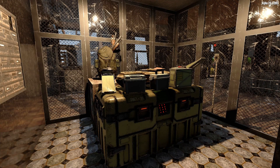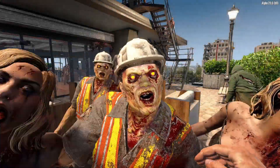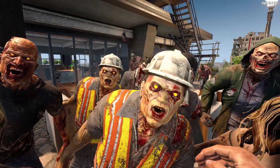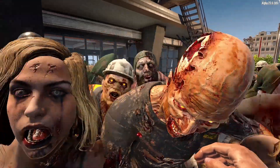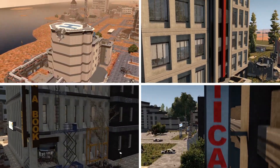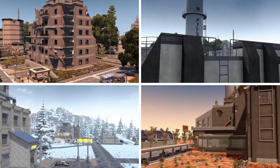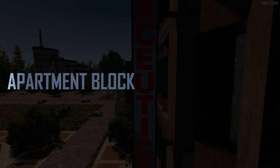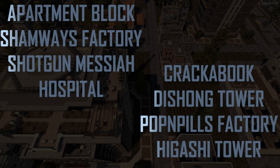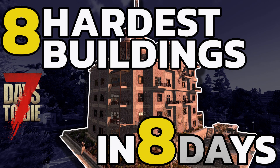Tier 5 buildings in 7 Days to Die Vanilla hold the best loot in the game, but also have the highest risk as the loot is guarded by the nastiest zombies — and lots of them. That's if you're going to survive going through the building in the first place. There are 8 of these Tier 5 buildings, and the challenge is to go through all 8 without using the traders or looting anything outside. Will I survive this challenge? Let's find out in the 8 Hardest Buildings in 8 Days Challenge.